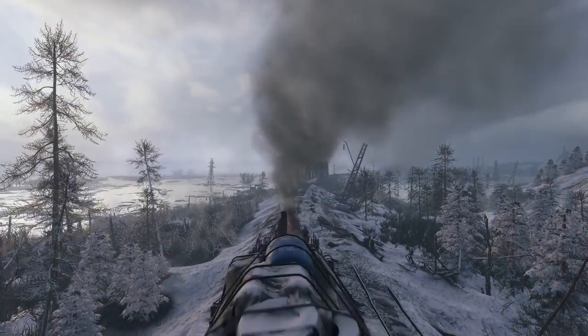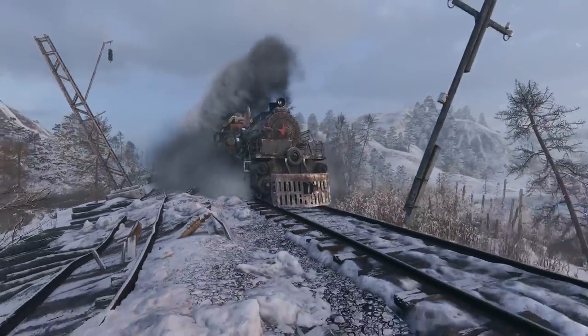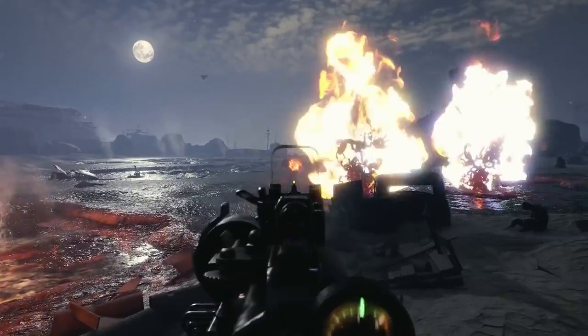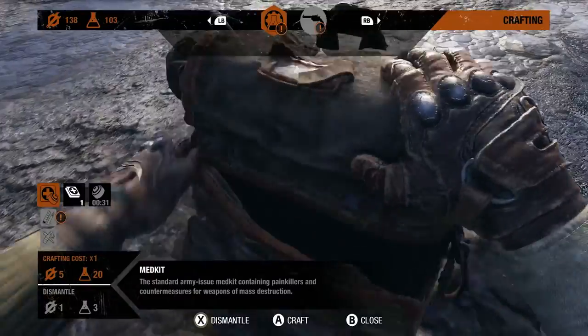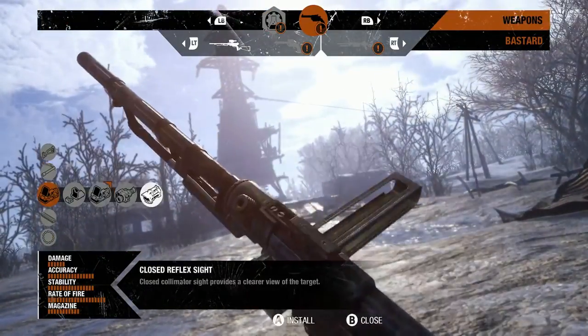In Metro Exodus, your mission is to lead a group of survivors across post-apocalyptic Russia searching for a new home. With danger waiting at every turn, your arsenal of weapons needs to be as varied as the stops on your journey. In this video, we break down the tools at your disposal. Using a new customization system, you can evolve your arsenal in the field, effectively adapting to any situation.